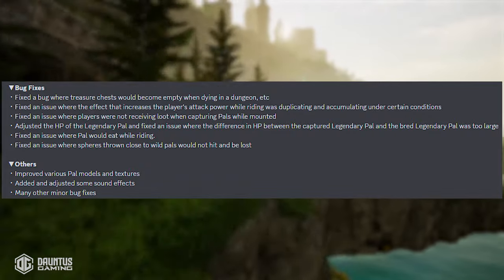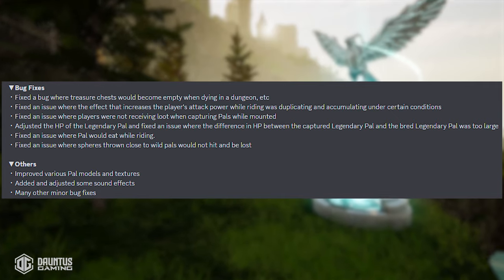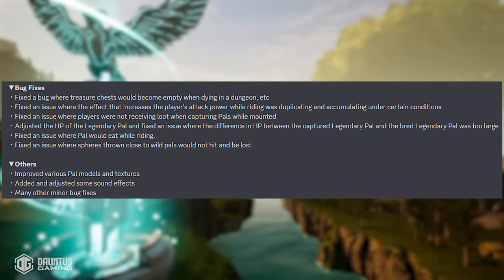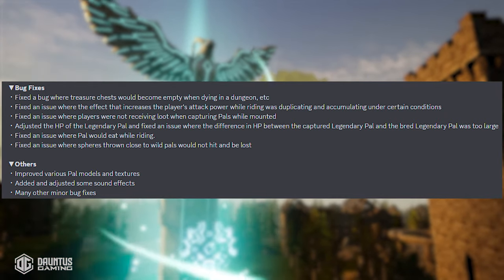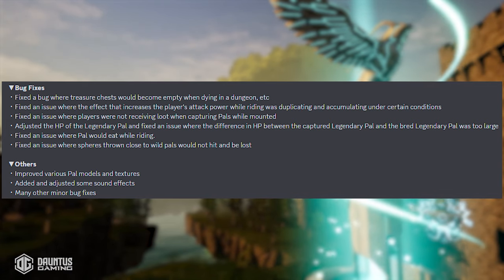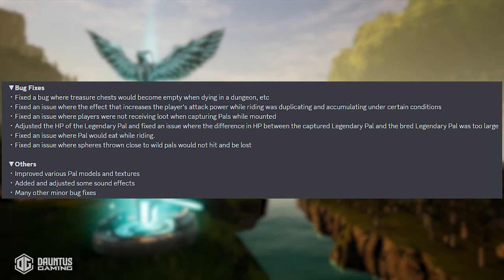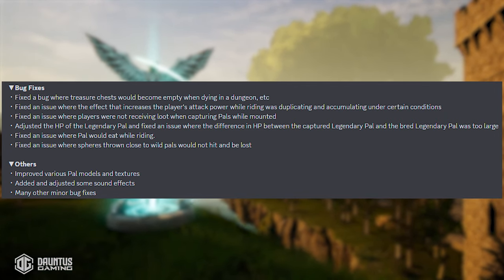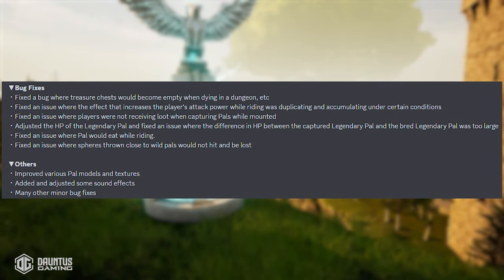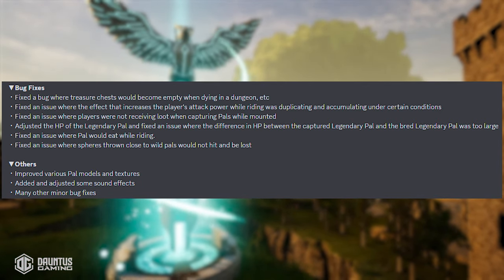They fixed an issue where players were not receiving loot when capturing pals while mounted. They also adjusted the HP of legendary pals and fixed a big discrepancy between a captured legendary pal and a bred one — the captured pal had much higher HP while the hatched pal had much lower HP. They fixed an issue where pals would eat while riding. And the last bug fix: they fixed an issue where spheres thrown close to wild pals would not actually hit and would be lost, so it's a bit more lenient now on how close you can throw a pal sphere.